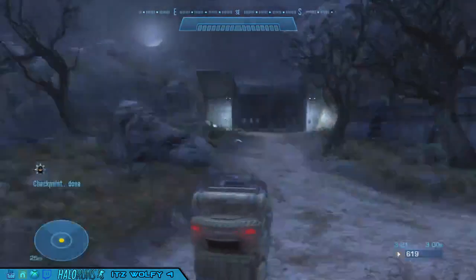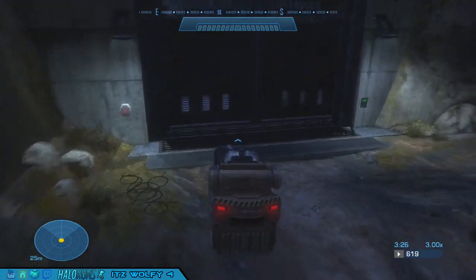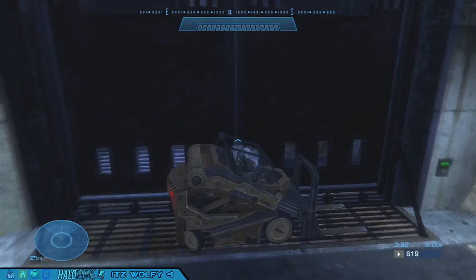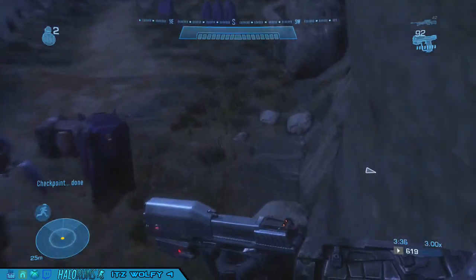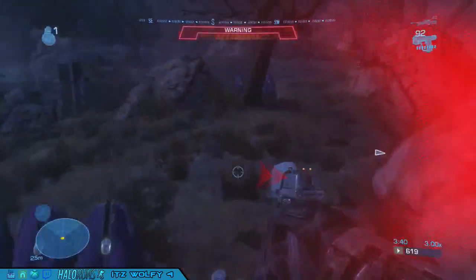You get a checkpoint every single time you get inside a vehicle — in this case, the forklift. Do the same alignment against this at a 90-degree angle and you're through. That's basically Nightfall for you — just do a couple of nade boosts.